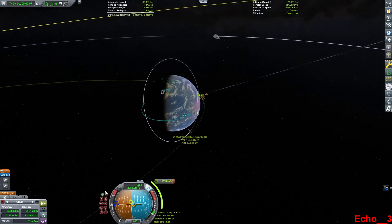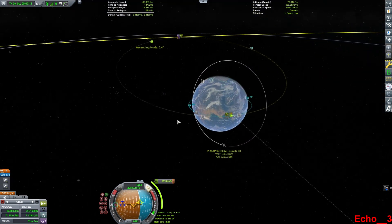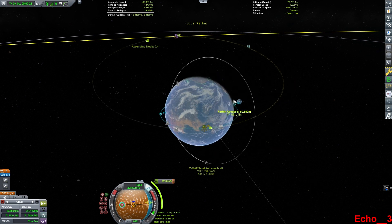Now, I don't know exactly why the game puts the node here, and I will have to wait for quite a few days before this will work. But I can tell you that it does work. This maneuver will take us all the way out and get us an encounter with Minmus.